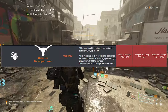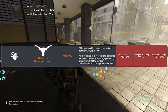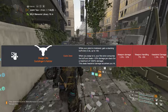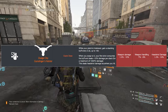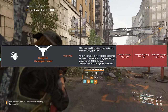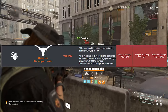First we have Dodge City Holster. The talent is Quick Draw: while your pistol is holstered, gain a stacking buff every 0.3 seconds up to 100 — this will take 30 seconds. When you swap to it, your first shot consumes the buff and deals 10 damage per stack, to a maximum of 1000. This deals headshot damage no matter where you hit, meaning if you actually hit the head you get double headshot damage.